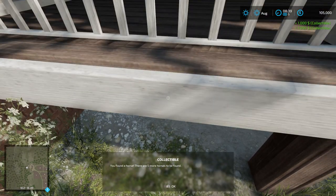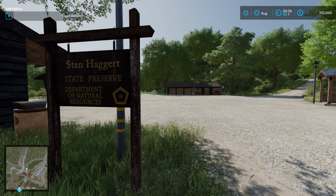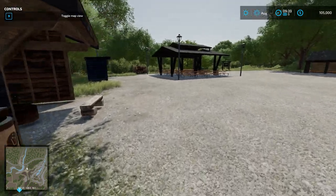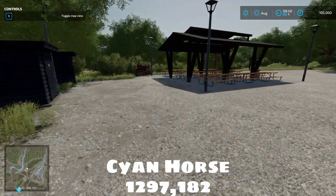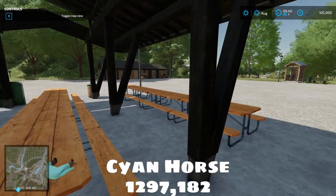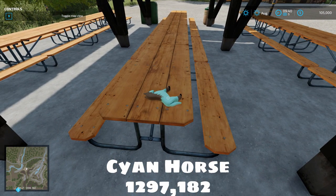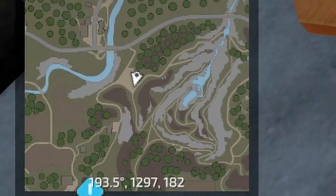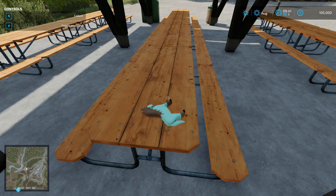We're halfway there! We have another horse here at the Stan Haggart State Preserve picnic area. The coordinates are 1297, 182 — right here on this picnic bench. You can always reference the spreadsheet in the description below. There is the cyan horse — grab it!